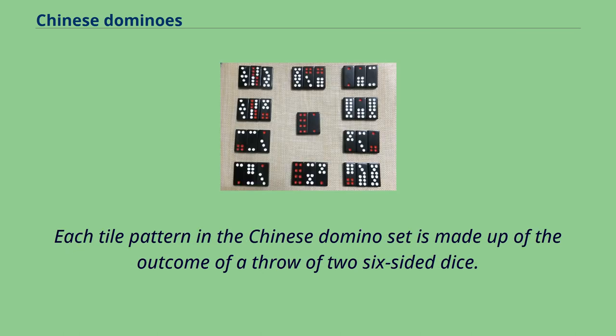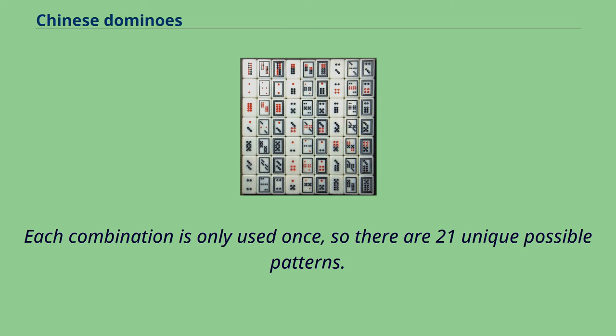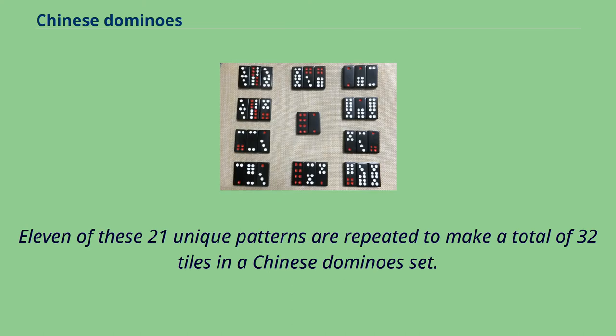Each tile pattern in the Chinese domino set is made up of the outcome of a throw of two six-sided dice. Each combination is only used once, so there are 21 unique possible patterns. Eleven of these 21 unique patterns are repeated to make a total of 32 tiles in a Chinese domino set.